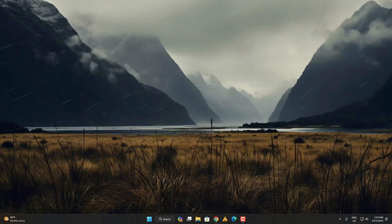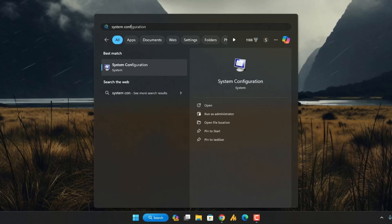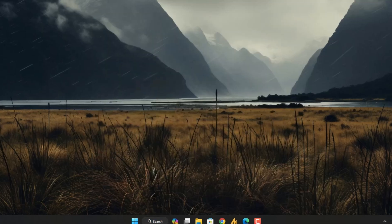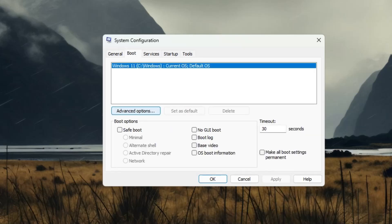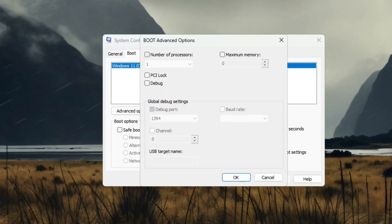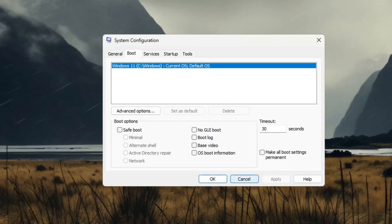Step number four: System Configuration. This doesn't impact gaming performance much but it can improve your Windows boot performance. Search for System Configuration and open it. Click the Boot tab, then Advanced Options. Check 'Number of processors', scroll down and choose the maximum, then click OK, Apply, and OK.